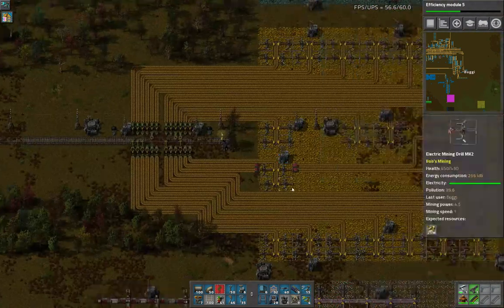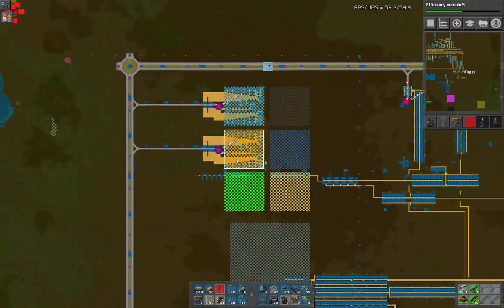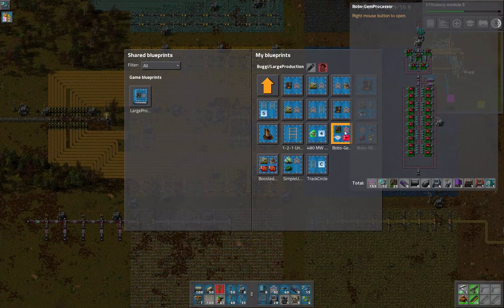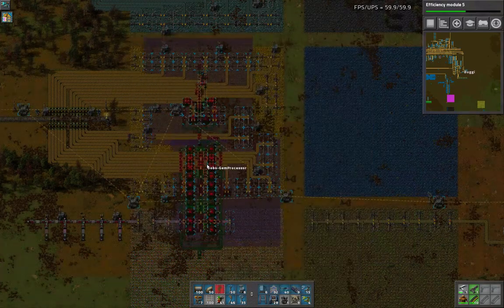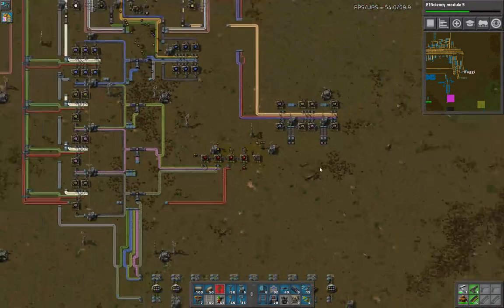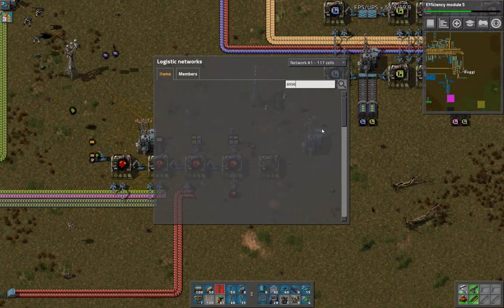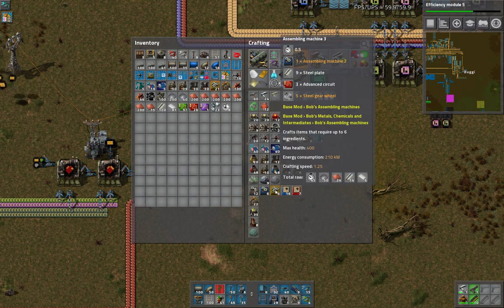I've already got a blueprint ready to go. I've already saved a lot of these blueprints, and in the blueprint book right here I've got a bunch in here. So I'm going to take this gem blueprint. You can see these require the green assembly machines. Well, we don't have the green assembly machines — we don't even have these assembly machines auto-crafted yet. We don't have any assembly machines auto-crafted. So we need to remedy that.